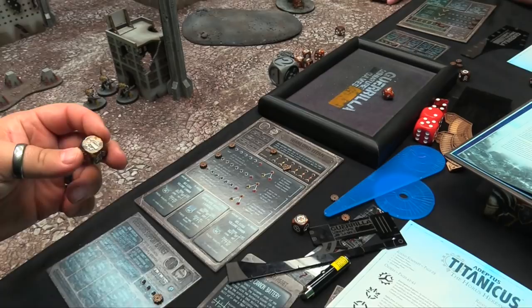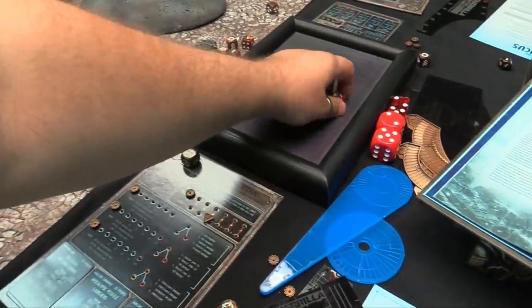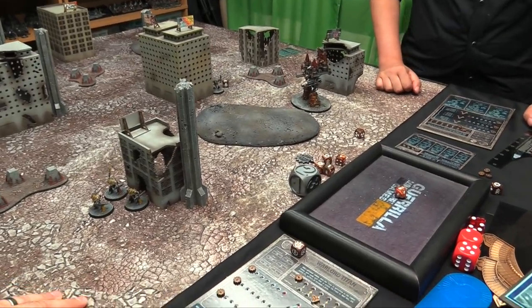Owen attempts to give a split fire order to his Warlord Titan — that means he can't make any turns during the movement phase but can shoot two different targets. I issue one more order to my Questor Knight banner — they're going to advance and move twice this turn.